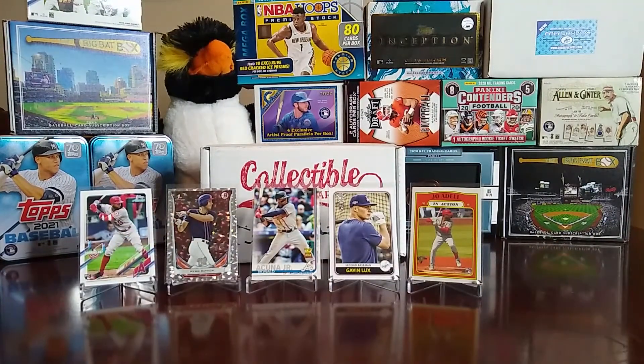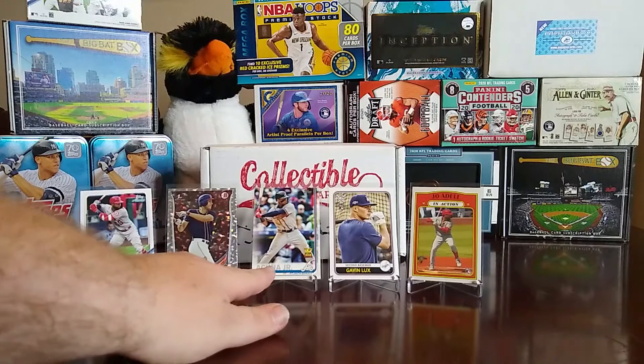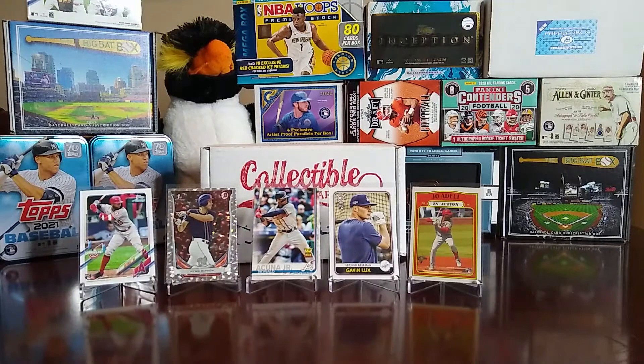We got a few rookie cards, a couple of good ones — a couple of Joe Adell cards, the cracked ice or sparkle parallel, the Acuña Jr. 2019 Topps, and a Gavin Lux rookie in Big League. I think we did okay. This was the Collectible Card Club box for May 2021. I'll have a link in the description to their site if you want to get your own. As always, have a great day, say bye to the penguin, and happy breaking!